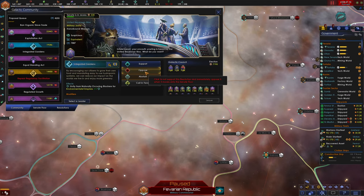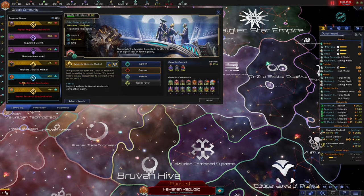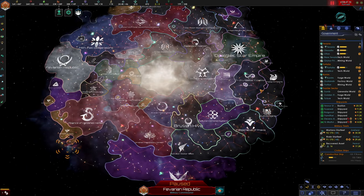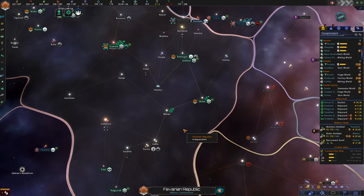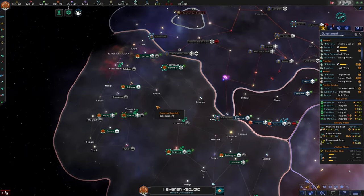Checking for resolutions we can vote on — we really want to just oppose everything. We can abstain from relocating the Galactic Market since we don't really care where it is. It's probably not going to be on one of our planets so it doesn't make a difference to us.